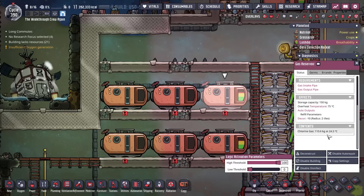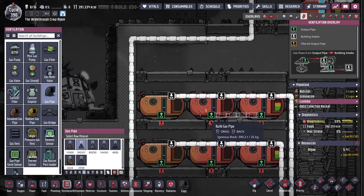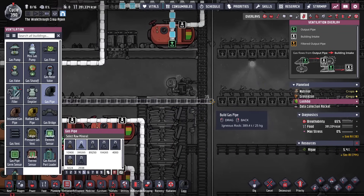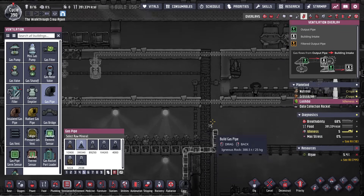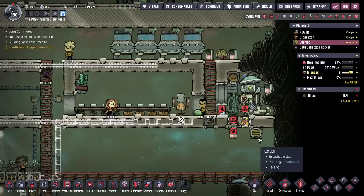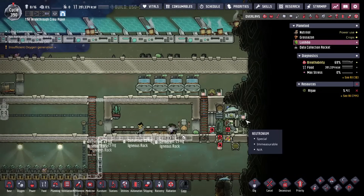Let's see — which one's chlorine? This one. So I'm just going to send our chlorine up here so that it can get up there to clean all the germs off our food that might be there from our duplicants handling it. Pretty much set up. I'll fast-forward when this is done — we'll come back to it. We've got other things to talk about here too.